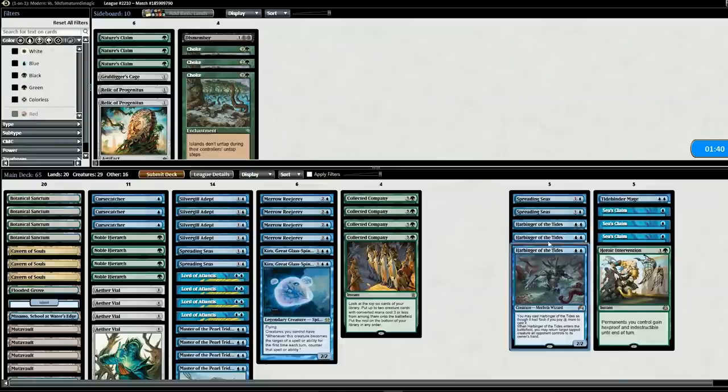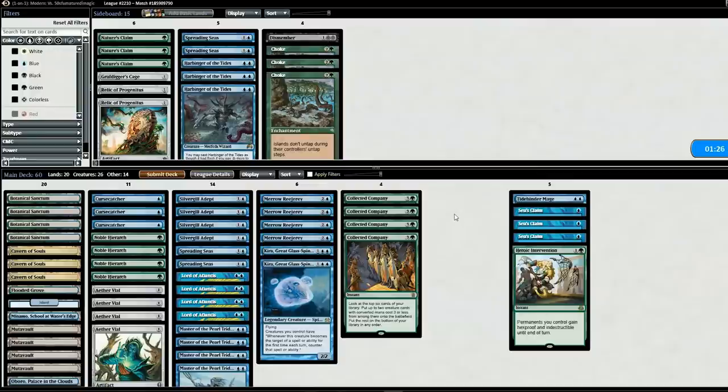Going into game two, I'm going to get rid of three Harbingers and two Spreading Seas to put in some faster cards and three Sea's Claims just to speed up and make it so he can't use his mountains. Not too many changes. Let's go to game two.